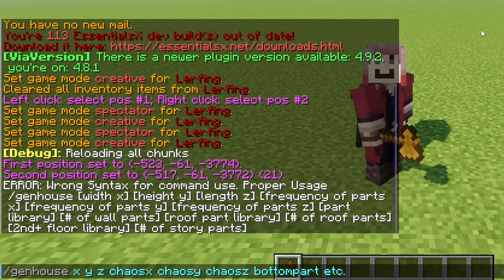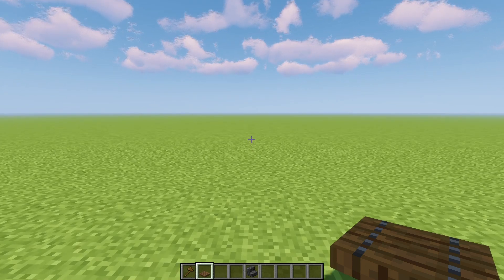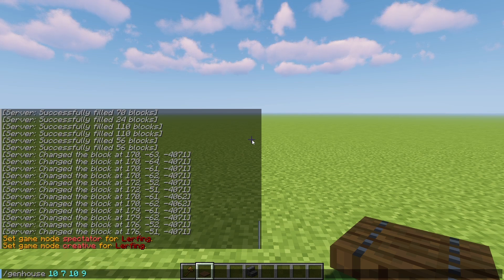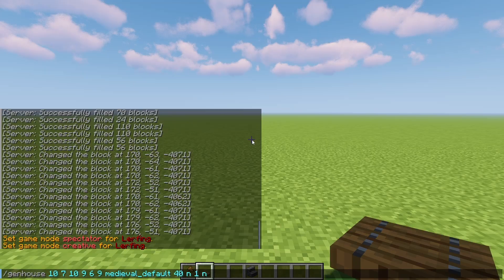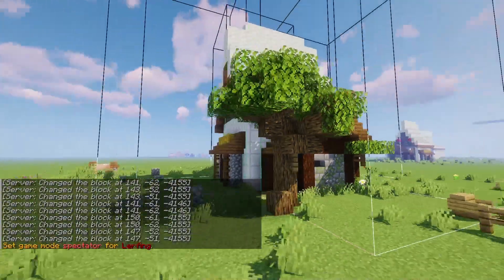Let's say I want to generate a small medieval house. We'll do slash gen house, 10 width, 7 height, 10 length. Then we'll do 9 6 9 here, which means it will only generate one part on each side. I'll do the library name, which can be found in this notepad file. Then 40, 1, and 1. Boom! Instant medieval house, created with a roof that covers it perfectly.